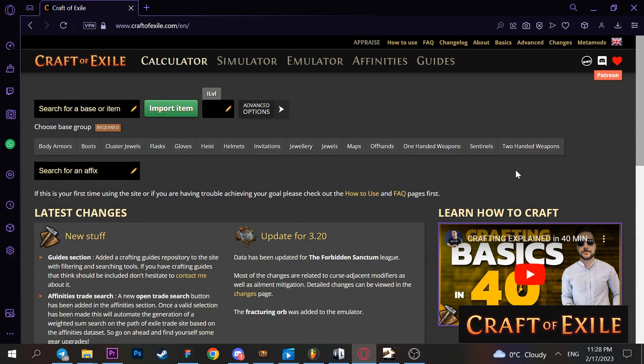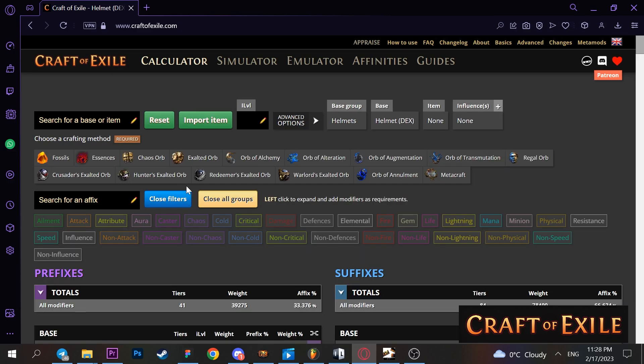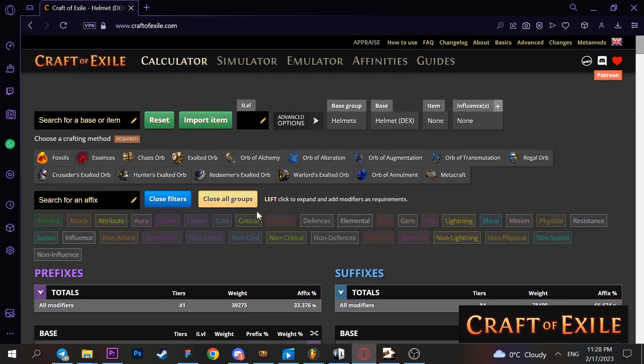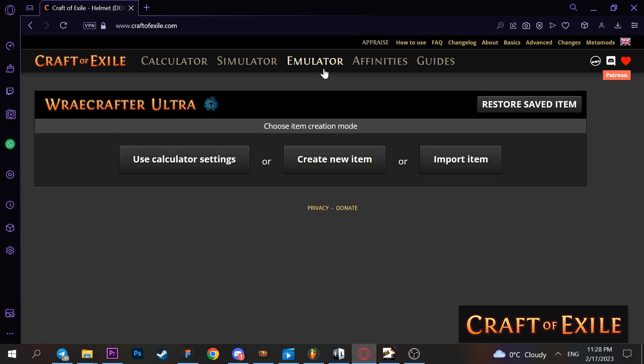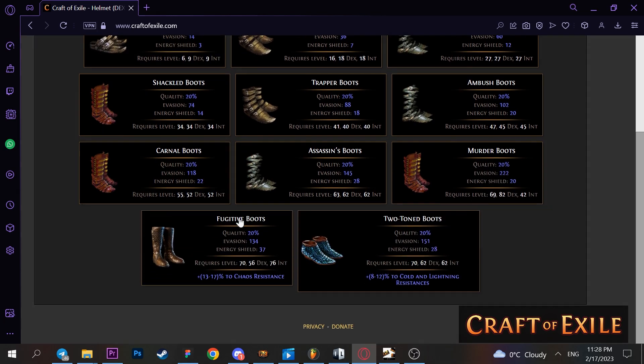Before crafting, I always go to Craft of Exile to find what I want to craft and how best to do it. On this website you can check the probability of certain mods you want to get. You can also use the emulator to practice your craft with your item or create a new one. It's the best crafting website, and someday I will make another video about it.